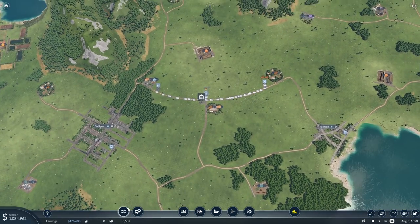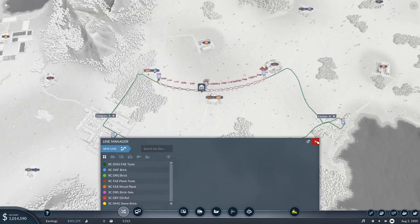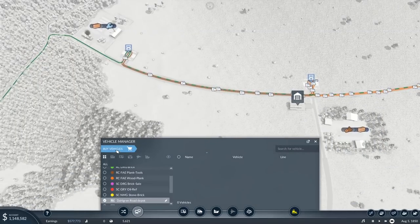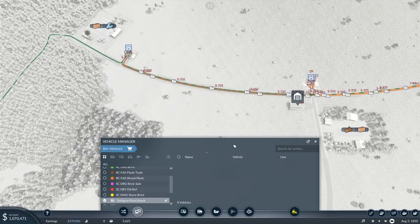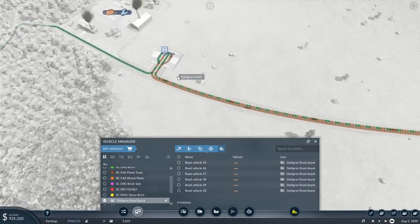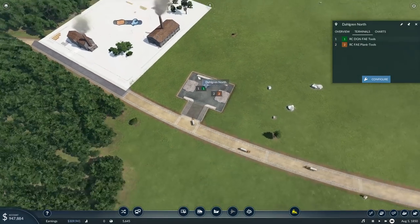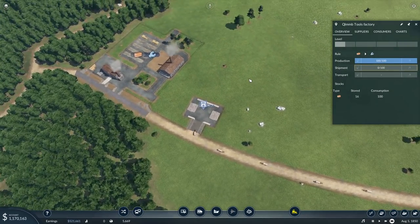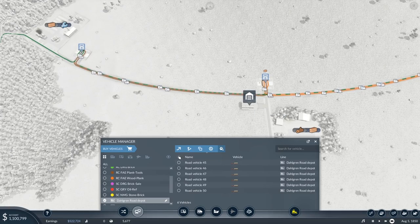And we're back — luckily I only had to go and rename the line; that was literally the last thing that needed to be saved. We should be good. I'll get you to wait as well. Buy vehicles — we'll buy six for now. Terminals — yep, that's good. You're not making tools yet; I guess you're waiting for me to actually put people on the line.